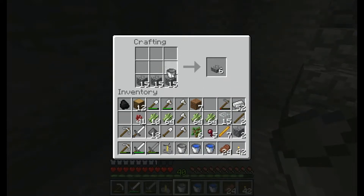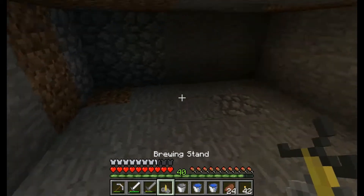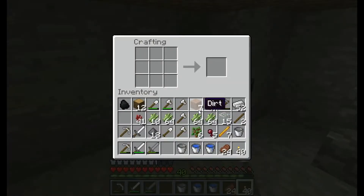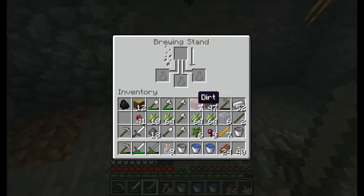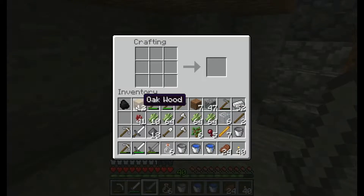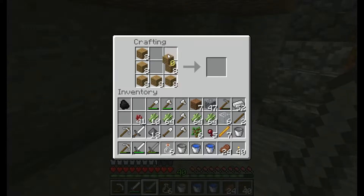So a brewing stand needs one blazing rod and three bits of cobblestone. Excellent. We haven't failed so far. So let us place this here. We will add some light. And then we need glass bottles — which are this. No, they're not that. They're that. And if we use that, we can place three glass bottles. We can make three potions with one bit of material — I think that's how it works. I will get some wood and make another chest. And I realize that I've got no space anymore. That's bloody typical.